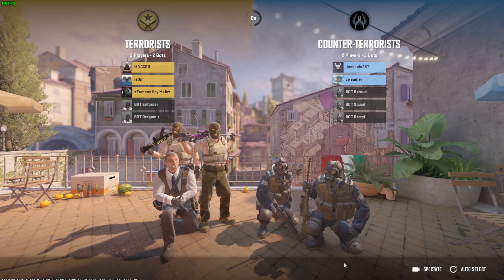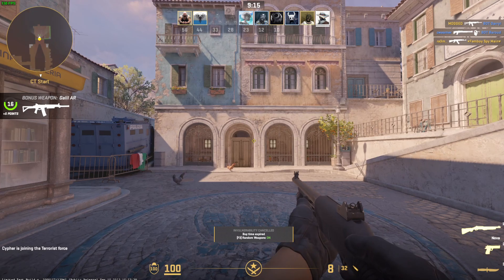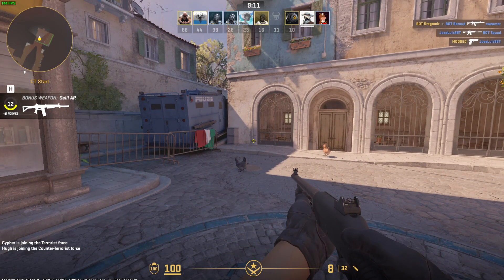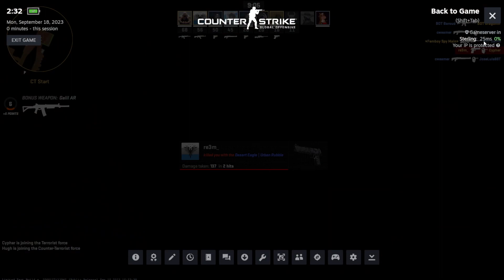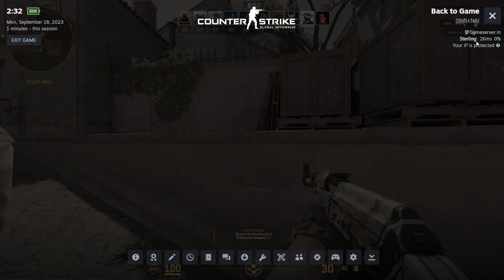What's up guys, very simple video on how to check your ping on CS2. I'm going to show you the two most obvious ways. First, press Shift+Tab — over here you can see this is the most accurate one, which shows 26-25 ping. It went to 27 sometimes, but that's one way you could do it.